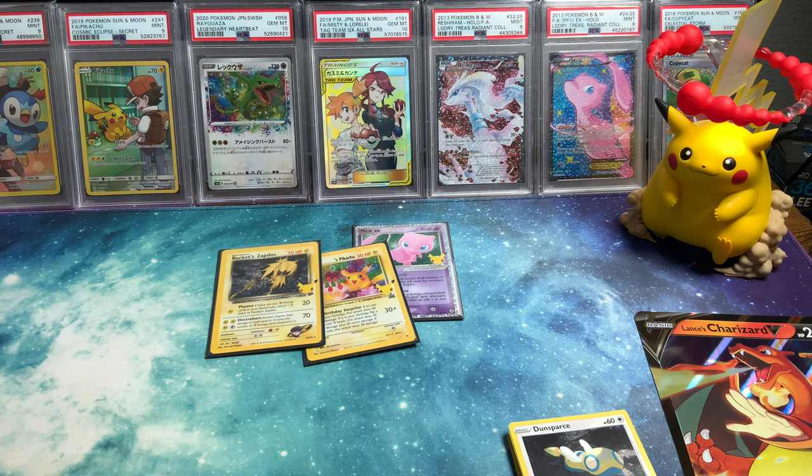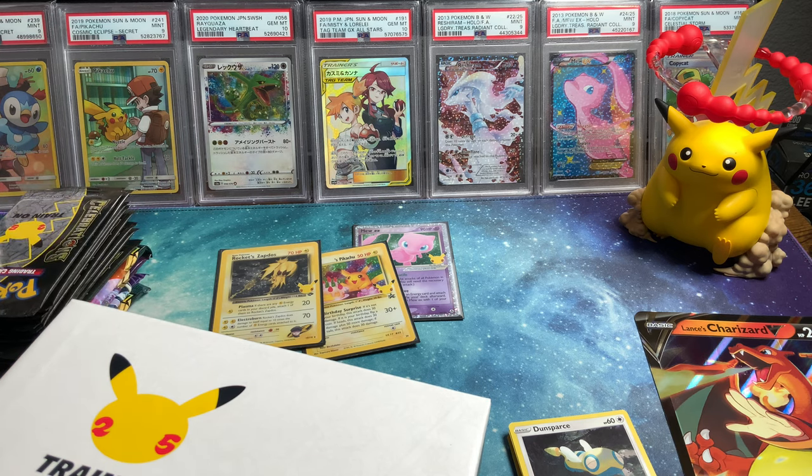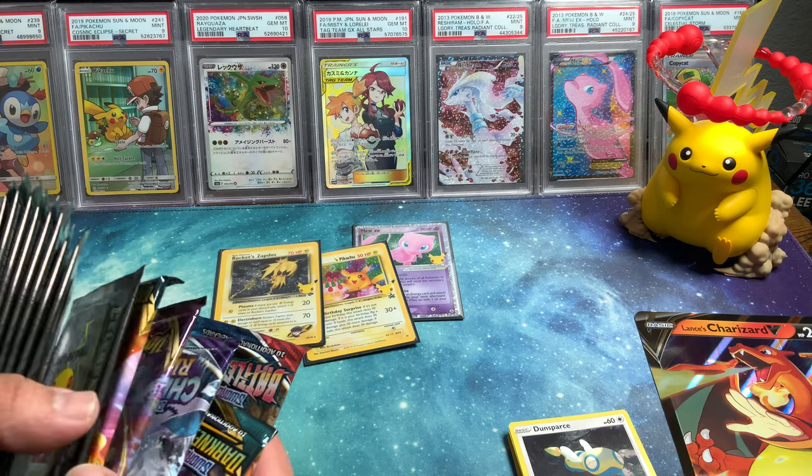Now let's move on to this one before we move on to the Japanese box, plus the bonus hits — the bonus packs. You got one hit and the other one was a hollow hit. I just cleaned up and now I have all this space. Barely cleaned all the stuff from the previous openings. I'm not sure where the promo went — I'll deal with that later. Let's get into these guys really quick. You get Darkness, Vivid, Darkness — wow, two Darkness — a Chilling and a Battle.